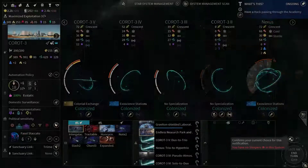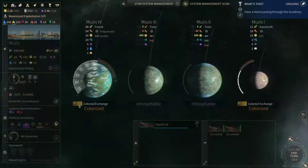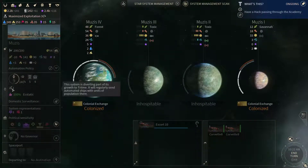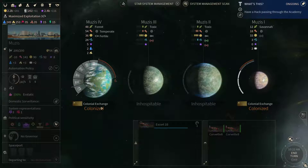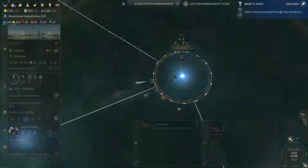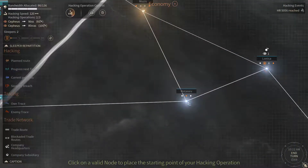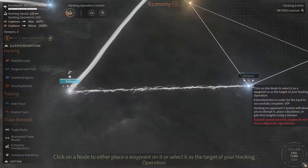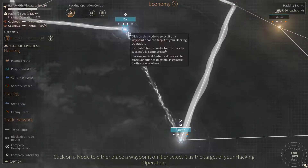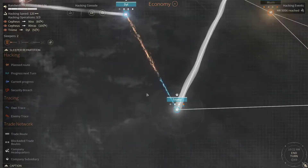Let's embed a sleeper at Muses. They are not hacking here, not reintegrating their sleepers — not now anyway. Still cannot hack their systems. So let's start creating more of those sanctuaries at our planets.